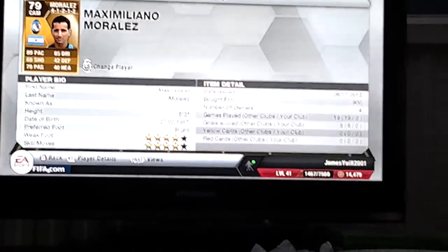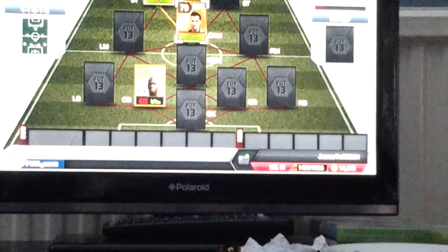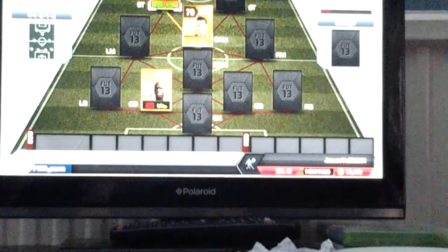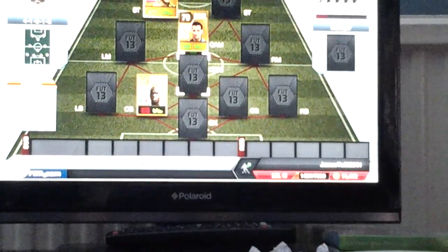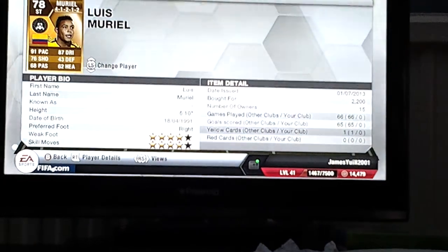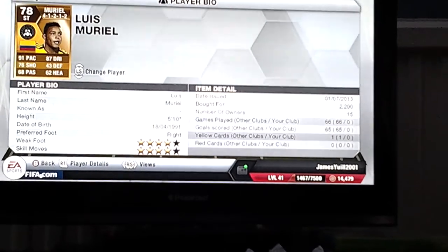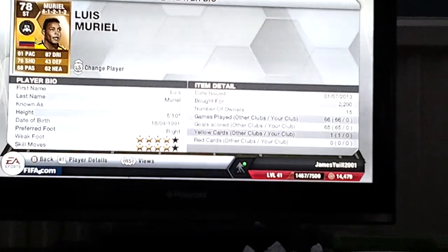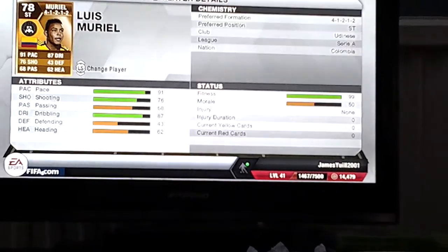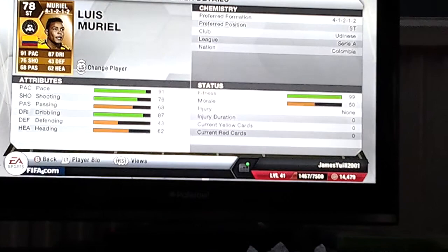I got him for 900 coins in a 4-1-2-1-2, which is pretty good. I'll tell you the prices when I'm done. Next we have Luis Muriel — hopefully all of you know who this is. He's an absolute beast: 91 pace, 76 shooting, and decent passing at 68.